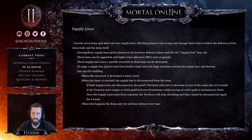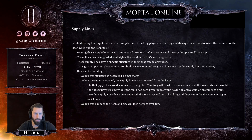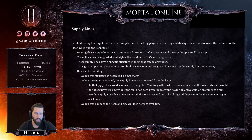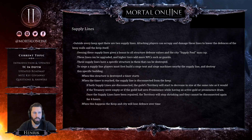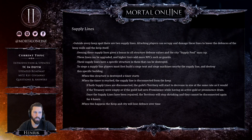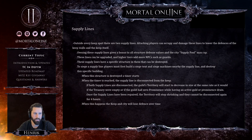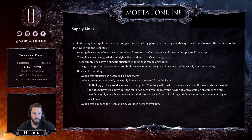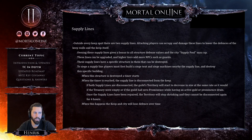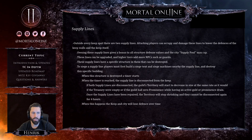Siege machines can only be built close to a siege tent. Outside every keep spot there are two supply lines. Attacking players can occupy and damage these lines to lower the defense of the keep's walls and the keep itself. Owning supply lines gives a bonus to all defensive structure values and the city supply pool max cap. Supply lines can be upgraded, with higher tiers adding bonuses like guards. To siege a supply line, players must first build a siege tent and siege machines nearby, then destroy the specific structure within the supply line.